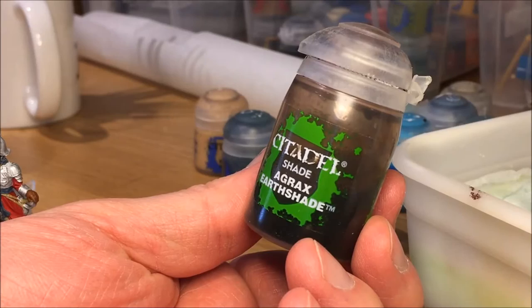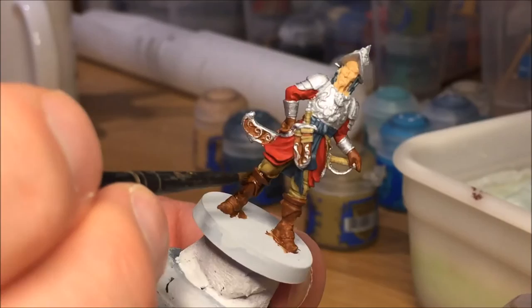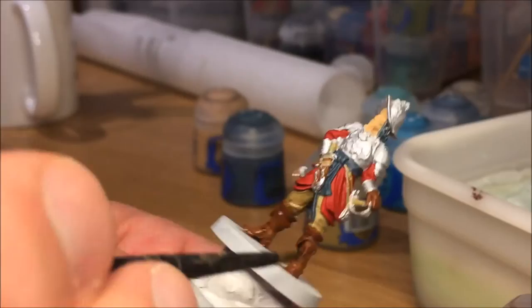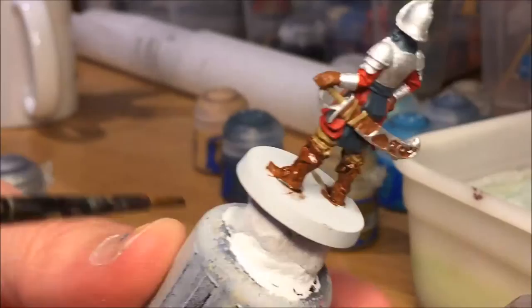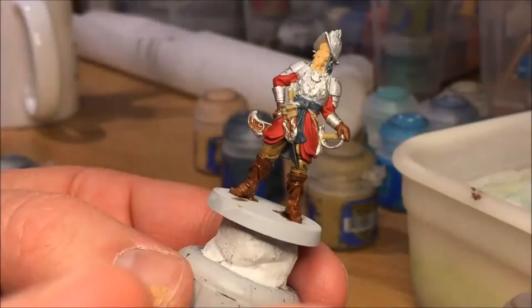Starting with the washes — pants and boots with Agrax Earthshade. I'm a little more careful on this mini than for example the Picts when adding the Earthshade, mostly because I didn't want it to be too dark and didn't want it to pool too much in the recesses. I don't have footage, but I also add Agrax to the gloves at this stage.